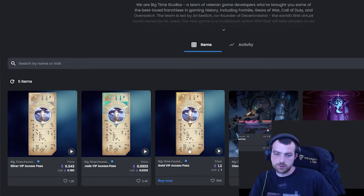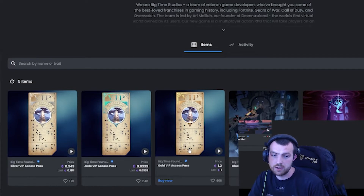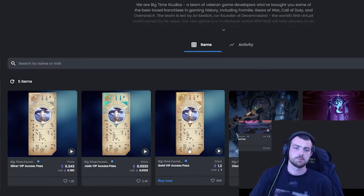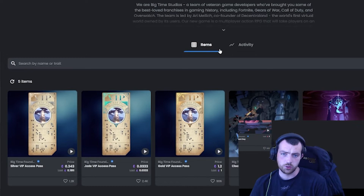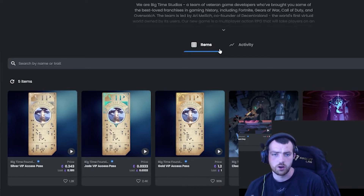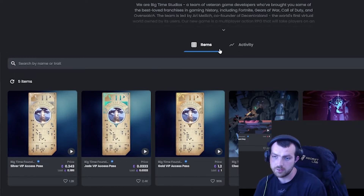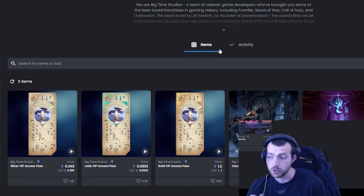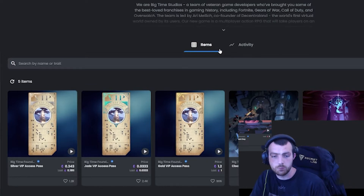The difference between all of these passes is not only the speed at which you can access the game, but also the in-game rewards. You can get lands, rare lands, legendary lands, and a lot of good loot just from having and burning that VIP access badge. The team behind this game is huge — they have history with Fortnite, Gears of War, Call of Duty, and Overwatch, and the founder came from Decentraland, so there's solid gaming and NFT gaming experience.